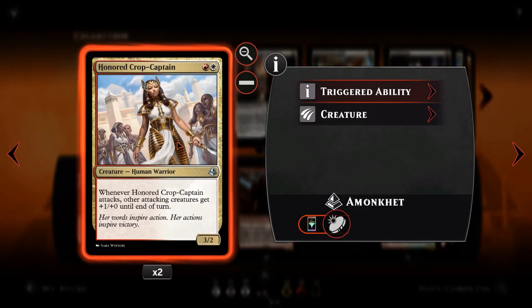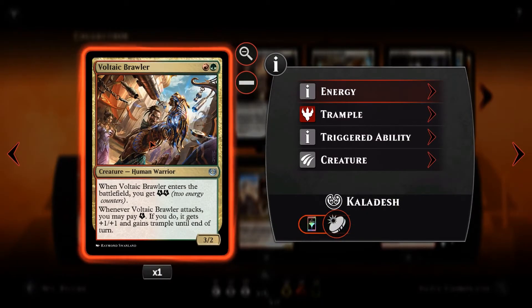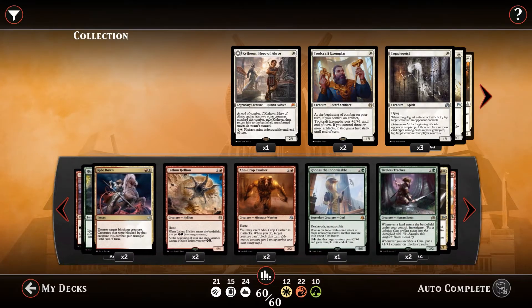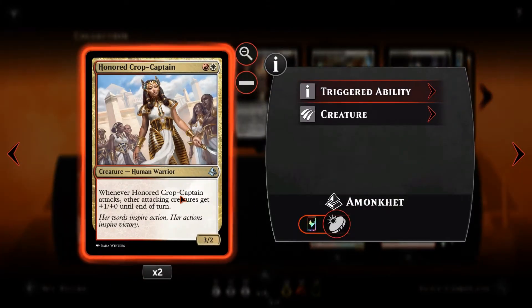We then have Honored Crop Captain. For red and a white — 2 mana total — we've got a 3/2. Honored Crop Captain: when it attacks, other attacking creatures get +1/+0 until end of turn. She allows us to pump up the rest of our team when we're swinging in with hasty damage. We've got tramplers in Voltaic Brawler swinging over the top with some flyers, pumping up all our stuff allows us to get some really easy turn 4 or turn 5 wins.